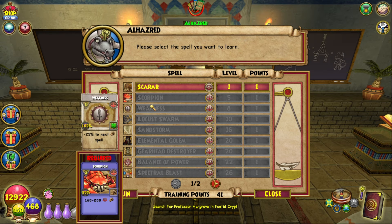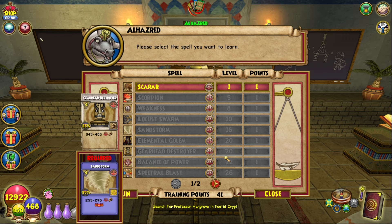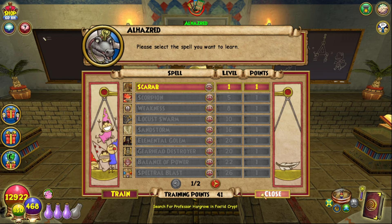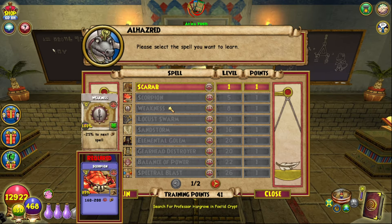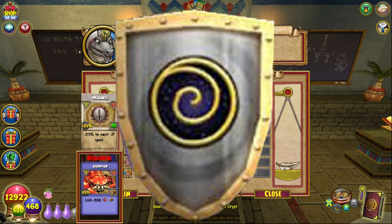At this point in the game you can also train spells like Weakness and Tower Shield, since you'll probably be around level 20 or 25 by the time you finish Krokotopia. I'd recommend getting a spell that can debuff — so either Weakness or Tower Shield.